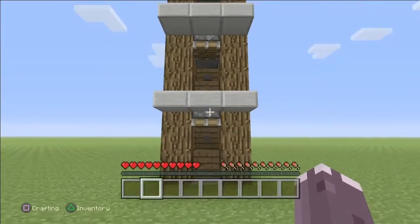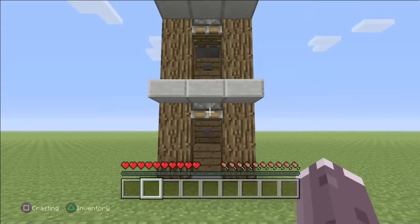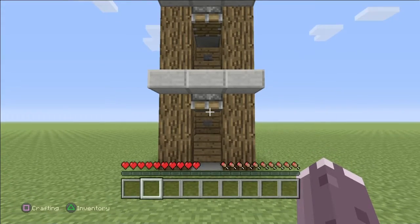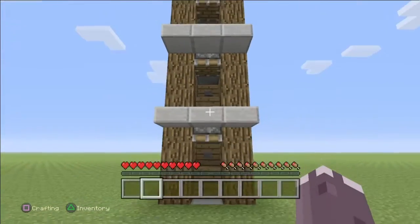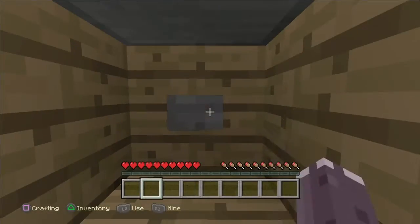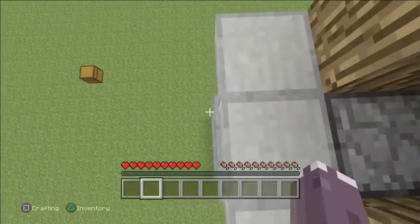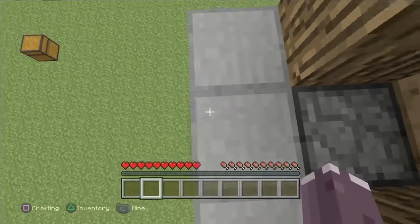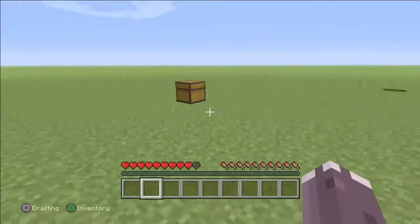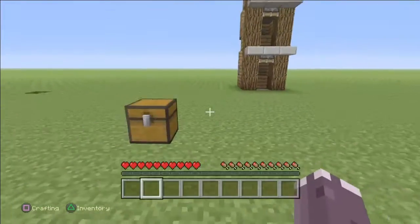Basically this is a glitch where if you're standing under a piston and you activate it, it will send a current to basically teleport you up. So if you press this button, if you stand under here and press the button, you will go up and up. And as you see, I'm up here. And this is kind of the way that I get down, but you can make like a puddle of water to jump down into.